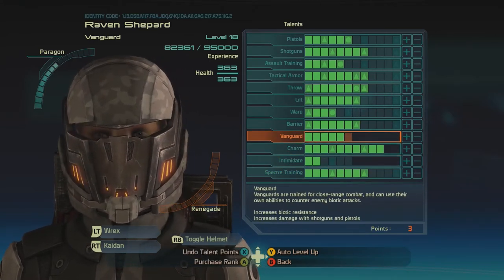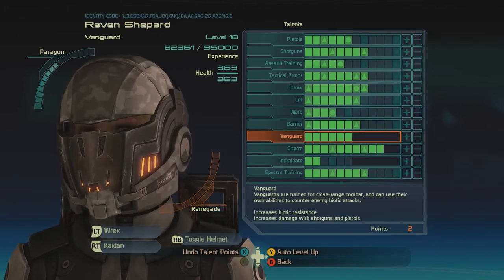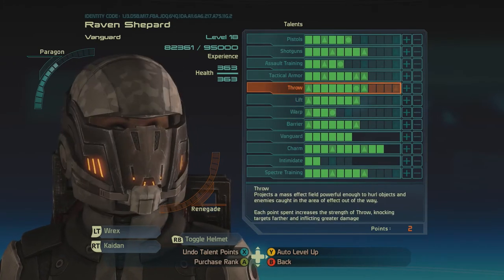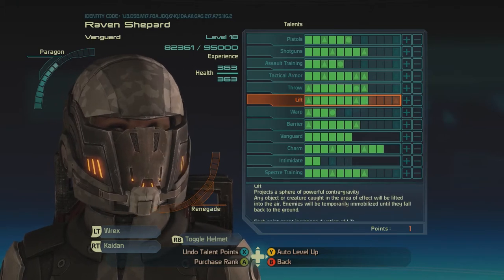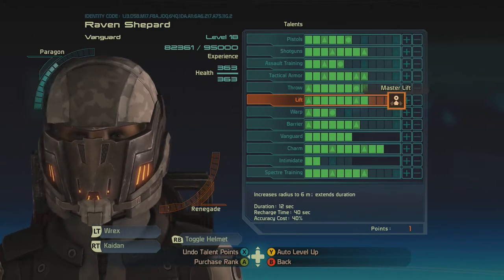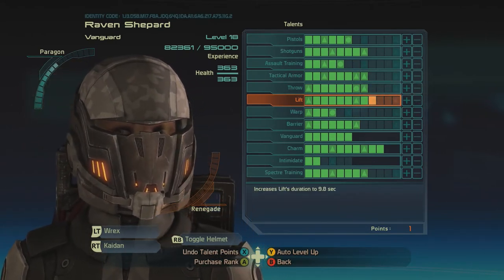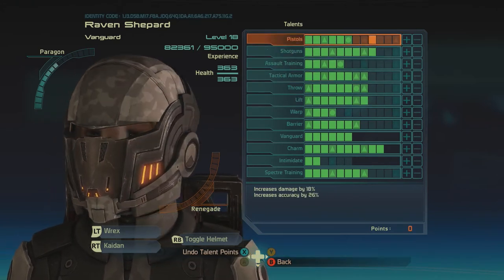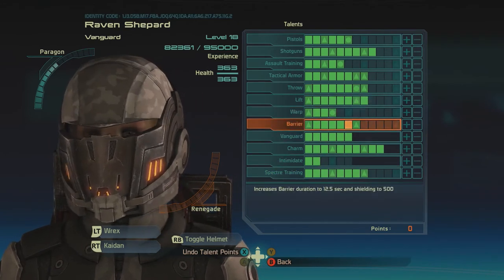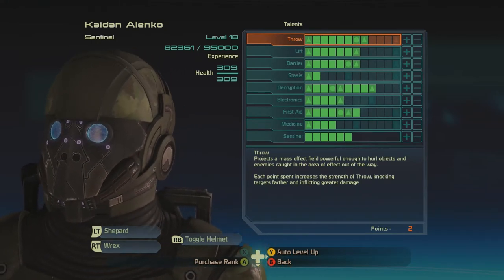Spectre training? No, I want to put it into Vanguard. Let's just get my Vanguard up because it increases the biotic resistance, which is good. I'm not too worried about warp — I'd rather do lift or throw. Increases radius, so that's how we increase the radius. I should put some into the shotguns too. I did get Barrier pretty good, so that's good.